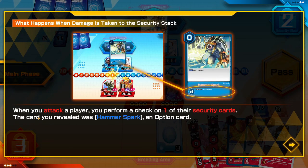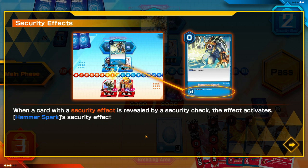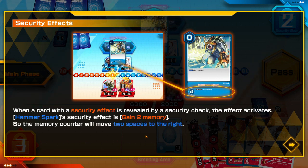When you attack a player, you perform a security check on one of their security cards. That card is revealed as Hammer Spark, an option card. When a card with a security effect is revealed by a security check, the effect activates.